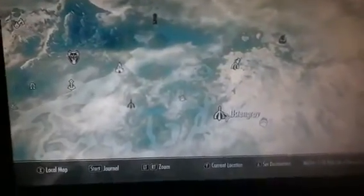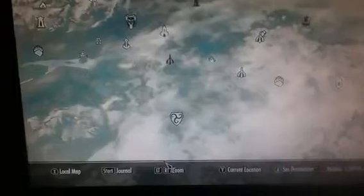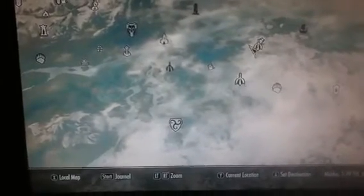I don't know the exact name of it, but it's near Morthal at High Gate Ruins. If you can fast travel to Morthal and then just head north, or if you're doing the main quest line, Ustengrav — you just move forward from that. That's actually where I came from.